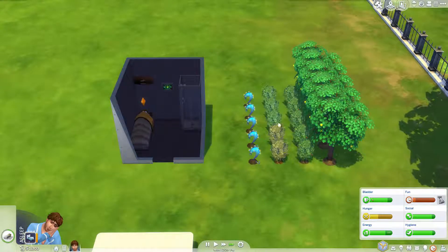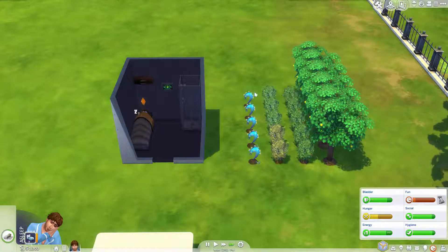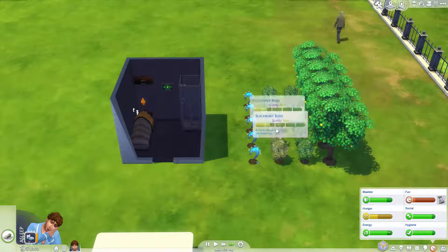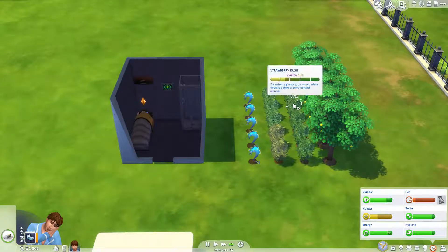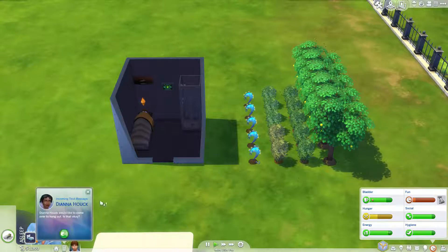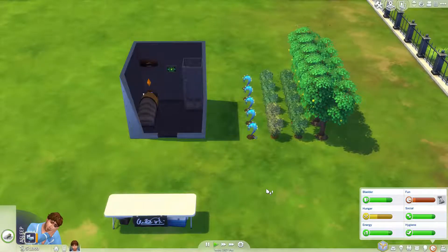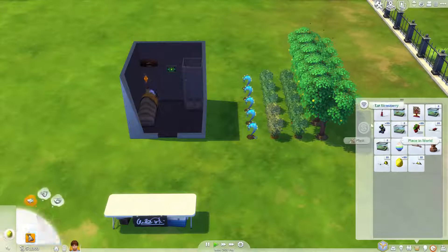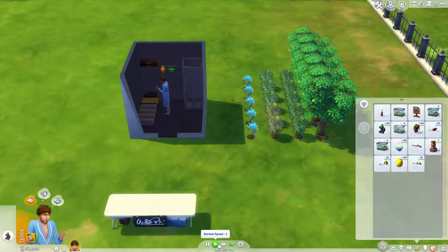None of the UFO fruits would actually upgrade so I've not upgraded any of those. But some of the blackberry bushes upgraded - all of them did. Some of the strawberry ones did, some of the trees did as well. So a few of those have upgraded, so fingers crossed we'll be able to start getting a little bit more nicer quality stuff coming from those when we harvest. I also fixed the shower that was broke at the end of the last episode, so that was just repaired.